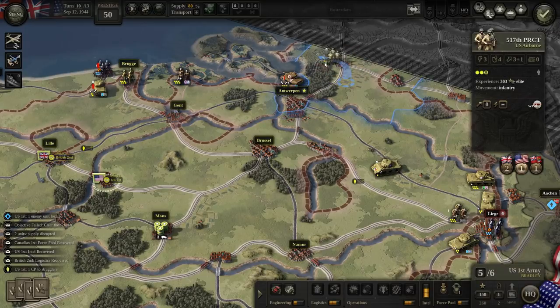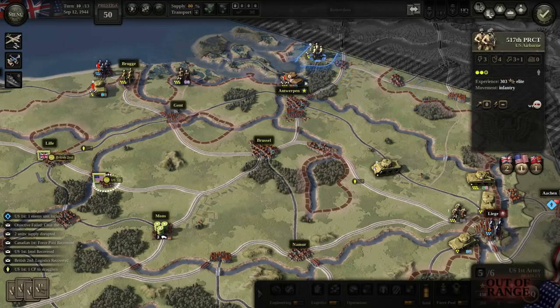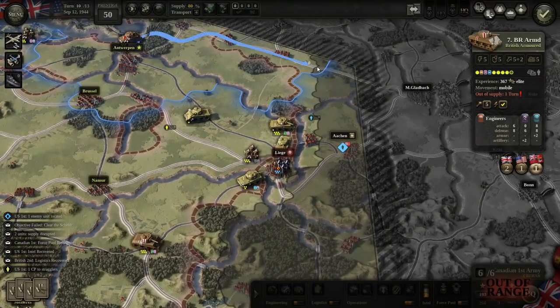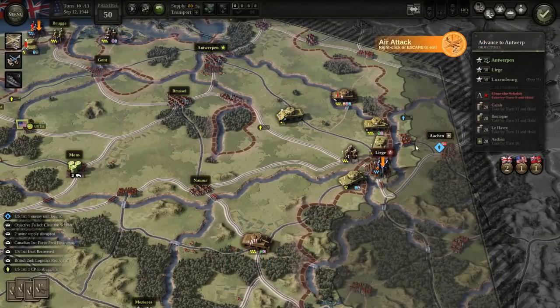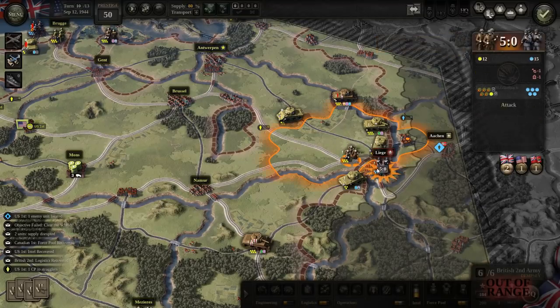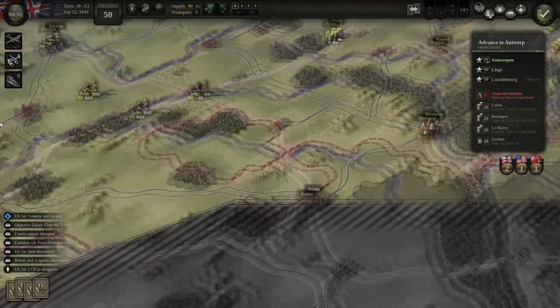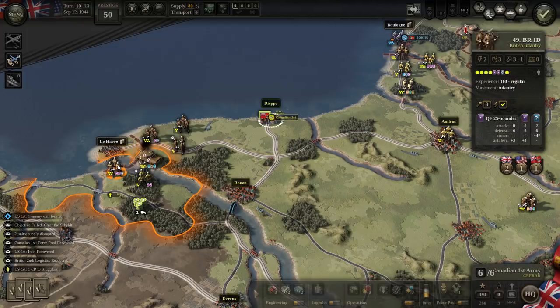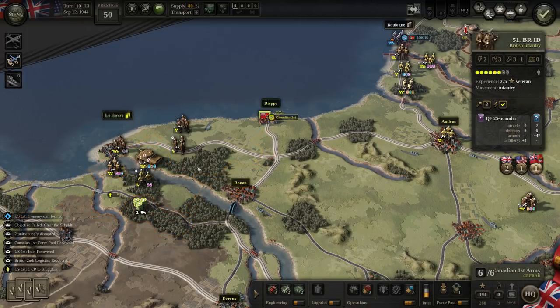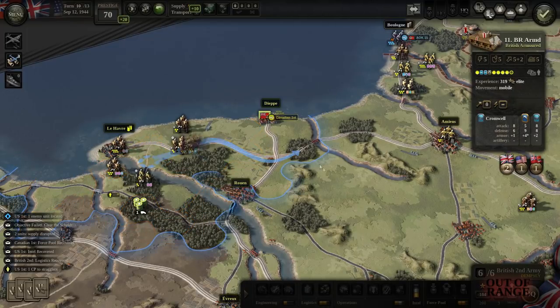This armor will move. Those guys pulled back so they can refit. Le Havre finally falls — that's the one secondary objective we're going to accomplish.